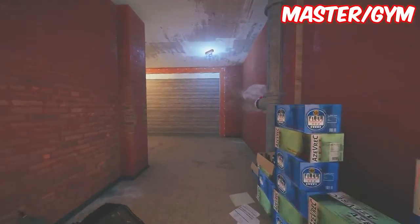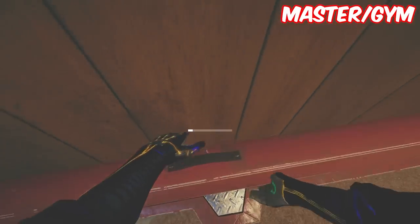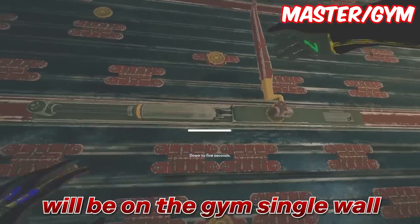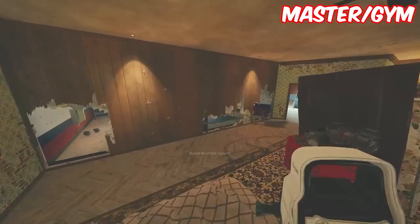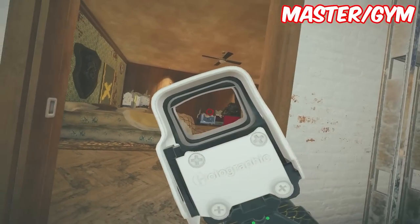After this one of your teammates is going to reinforce the outer jacuzzi walls, and then you're going to want to reinforce the bathroom wall as well so you don't get shot. Your final reinforcement will be on the gym single wall. When you're playing Smoke there's a lot of preference you can do between the shields and opening up which hatch you want. These shield spots I'm going to show you are all based off of you and what you want to bring with your team.